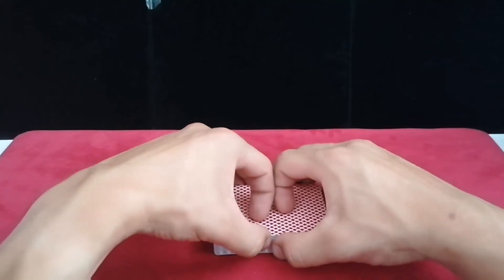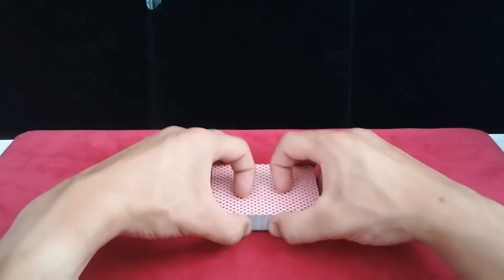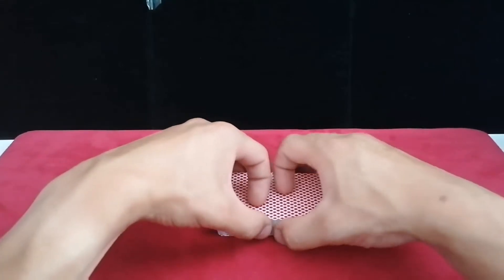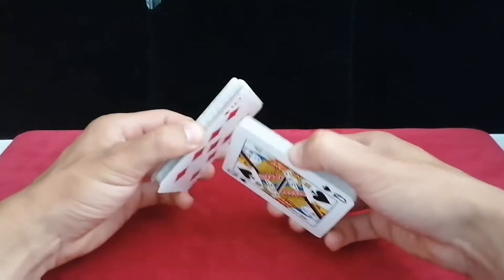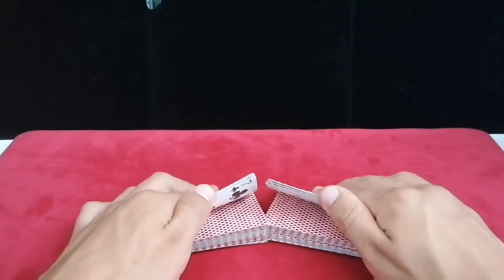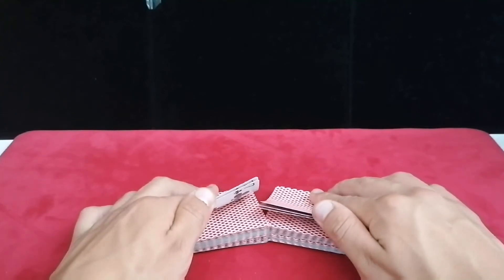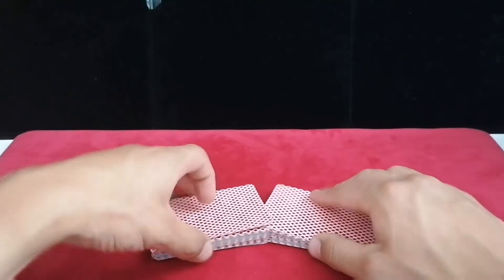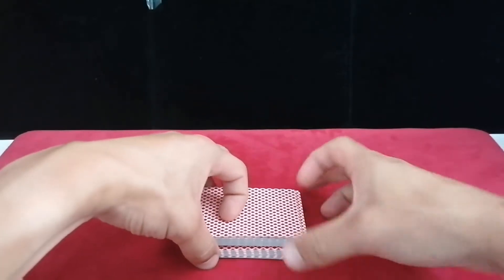So four sevens are on the top. In the demo I did two riffles — two standard zero shuffles. What I did is I cut to the left, started a zero shuffle beginning with the left hand packet, ending with the left hand packet too, but maintaining two cards — two sevens in this case — and then finishing off with the right hand packet.